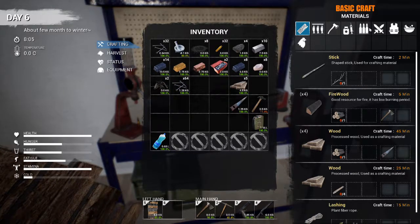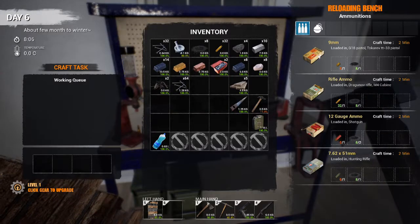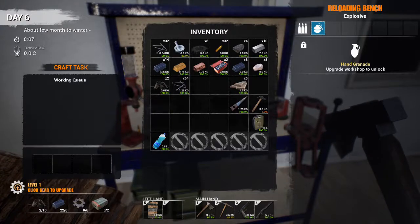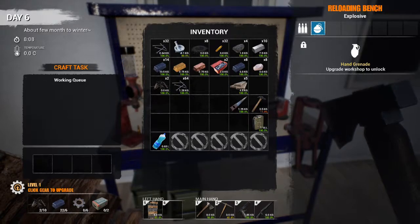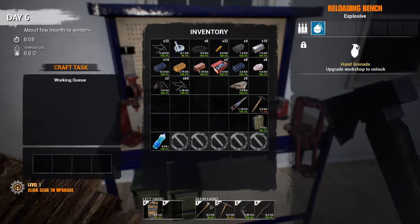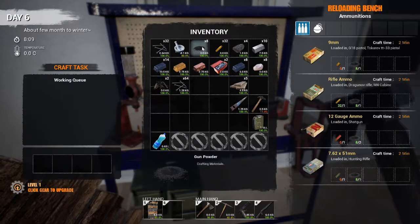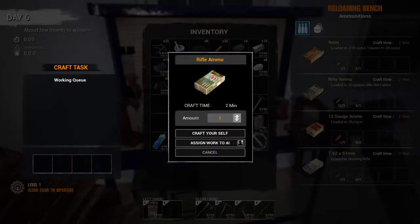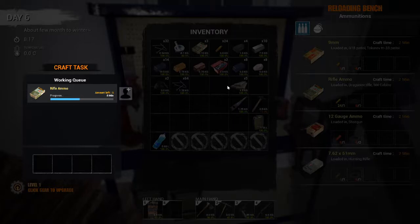To make ammunition for your rifle or whatever, you just need this reloading bench. If you want to make grenades, you're going to have to upgrade it, and you're going to need 10 scrap, 16 iron, six cogs, and two of those military components. I'm not worried about that right now. I want to make some rifle ammo. I have eight gunpowder and 32 shell casings, so right now I can make eight of them. And that's how you make ammunition.